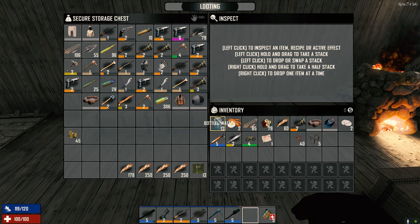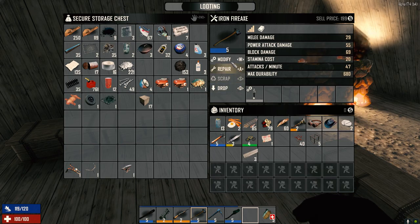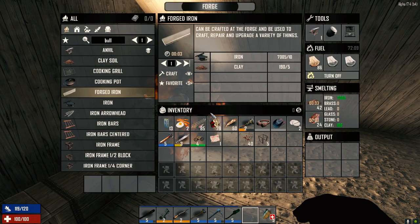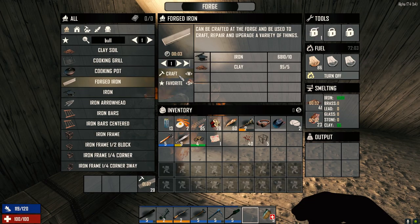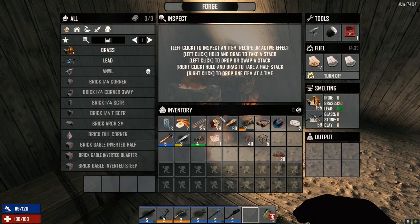Do we have any forged iron? We do — okay good. I don't know how much we need to repair these. Two for that one — yeah, that's good enough. How much forged iron can we make out of here? We've got 20. Let's take 20 out of here. There's a zombie outside. We'll put some in here so we can turn this off when these are done — this one goes a little faster.